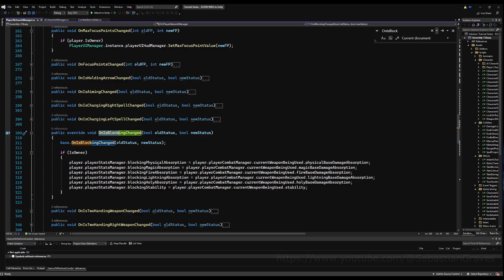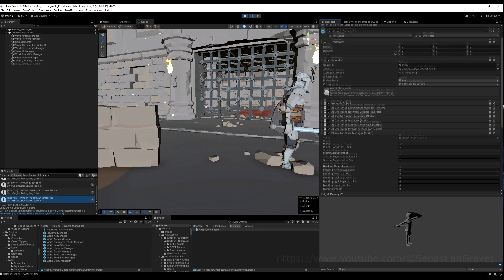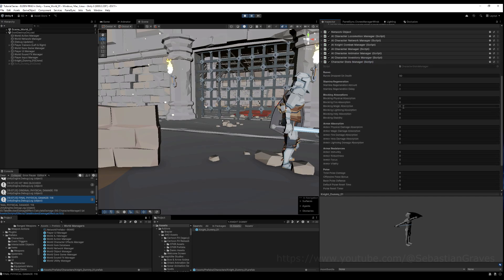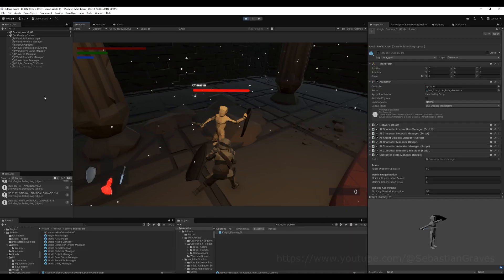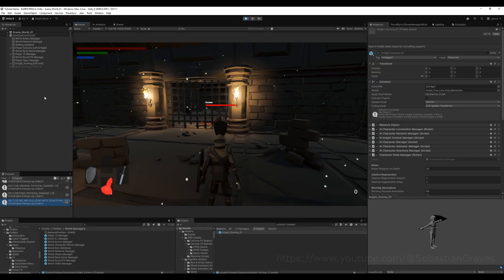If we go to the player network manager and look at 'on is blocking changed', you can see when we enter blocking as a player we're updating our physical absorption on our stats manager. But we don't do that with the AI, because they're not typically changing weapons, so this is going to be static. We can just enter it directly on the character stats manager. Boom — minus one gives us 99 physical damage absorption — that's working as intended.